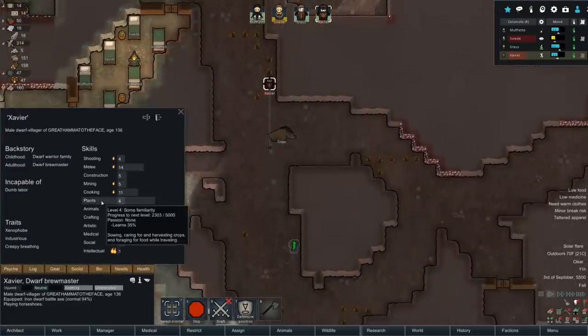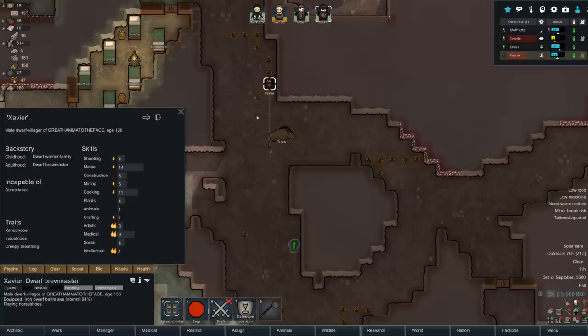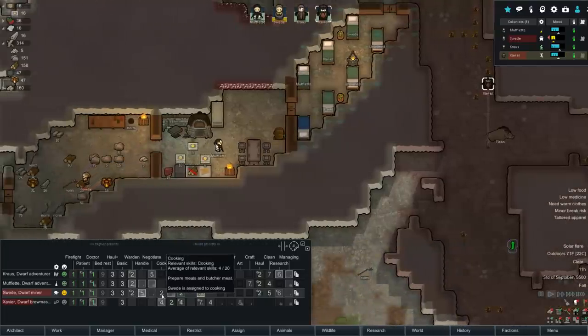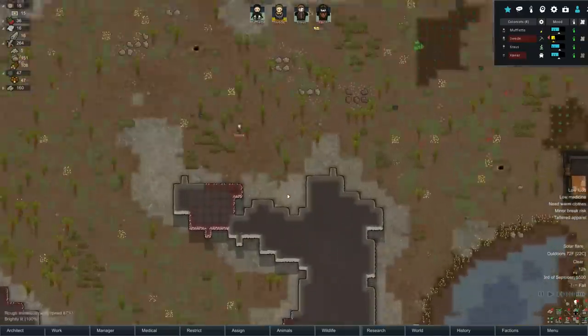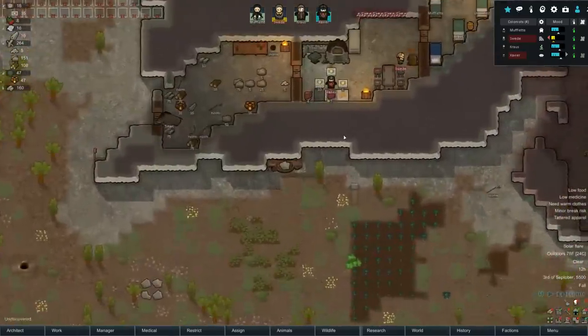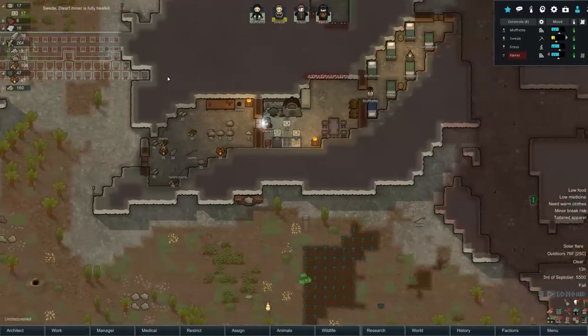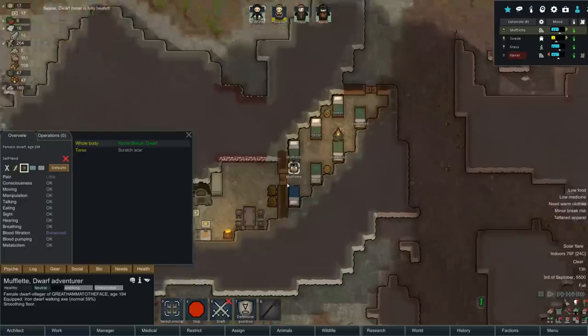I could be doing cooking - I have 11 cooking skill, Swede's is only four so I'm probably the better cook. You know what, let's kick Swede straight out of cooking, let me do it and have him go do the mining. That's what we really need. All right, now I'm the one doing the cooking, getting the base repaired. Swede is fully healed. I'm nowhere near fully healed - hunting alpacas is crazy. Muflet smoothing the floors means the whole base is clean now.